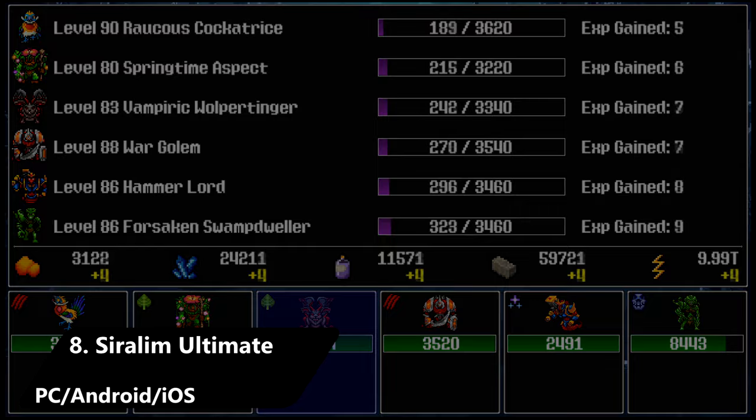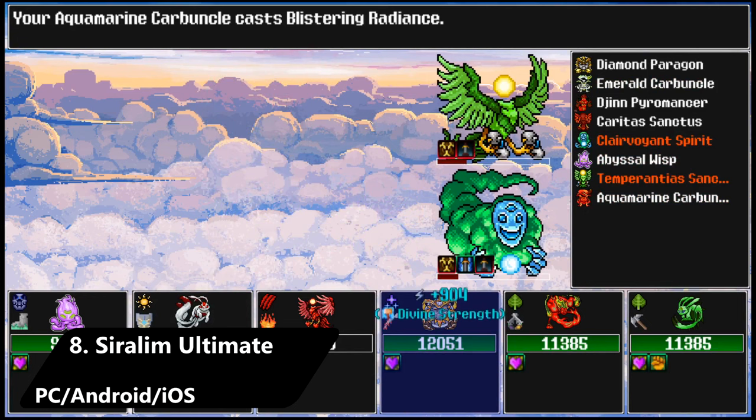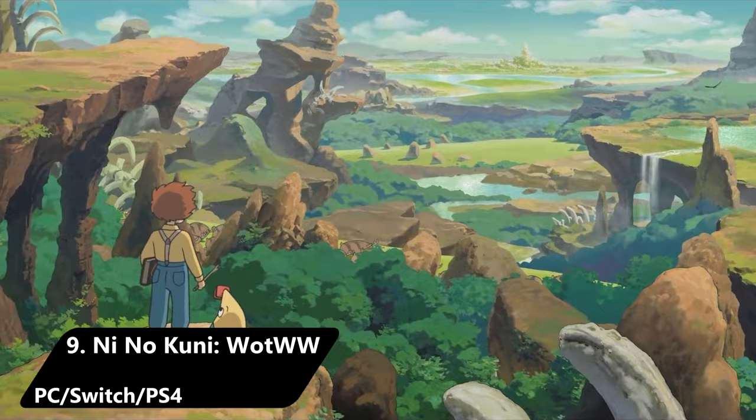The game features tons of different spells you can equip to your monsters, as well as artifacts to boost stats. Each monster has their own unique trait, and you can even fuse them together to create a monster with more traits. On top of all this, there are also two dozen different classes which come with their own perks, and a whole lot more. Whichever way you slice it, there's a ton that goes into a Serum game, and Serum Ultimate is no exception.